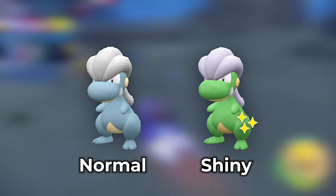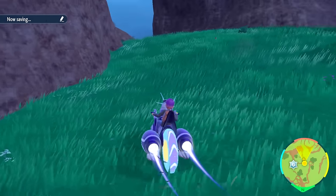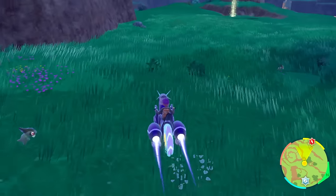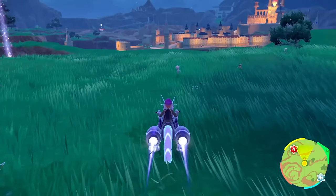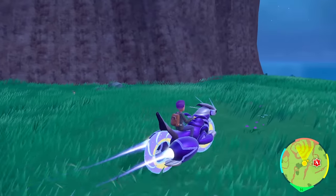This is the spot in Area One — if you pop your encounter you should start seeing a bunch of Bagons. Because there are Axew here too, this is almost like a dual hunt. You'll see a bunch of Axew and a bunch of Bagons here. This is what Violet players will see as opposed to Scarlet players who will just see Axew.